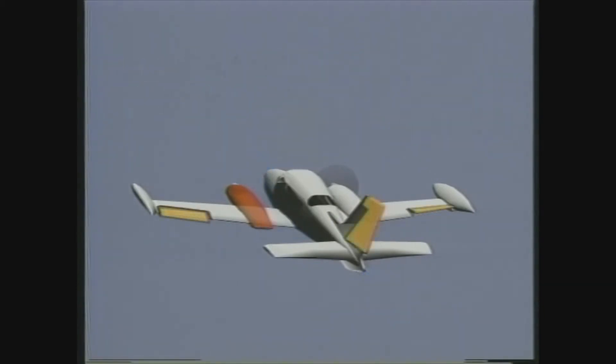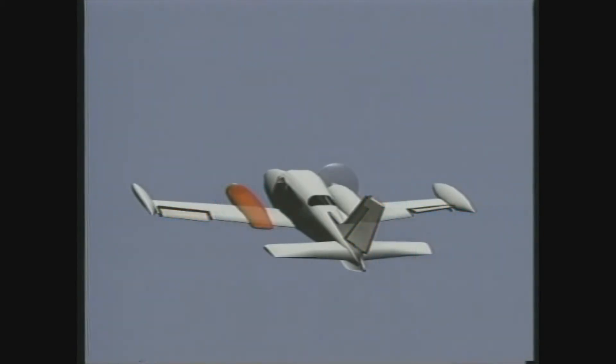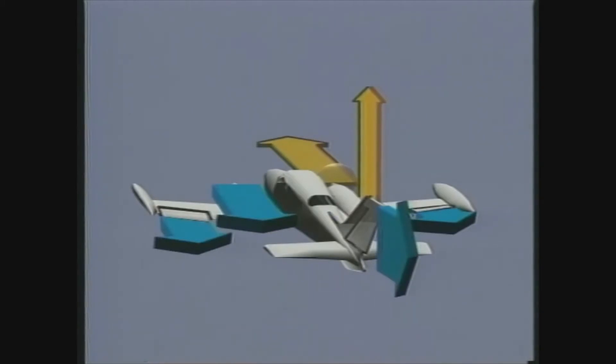As you deflect the control surfaces to overcome the roll and yaw, total drag on the airplane increases. Aileron drag acts asymmetrically because the down aileron produces more induced drag than the up aileron. The rudder deflection needed to overcome yaw adds to the total drag. Also, the windmilling propeller produces a great deal of asymmetric drag. Although an engine failure cuts available horsepower in half, the combined effects of asymmetrical lift, thrust, and drag cause as much as an 80% loss of performance.